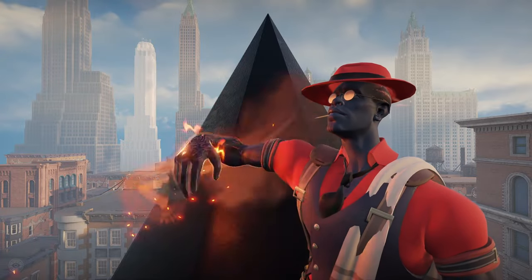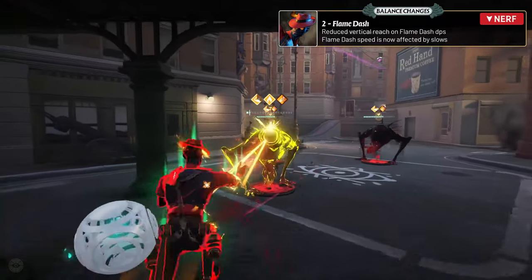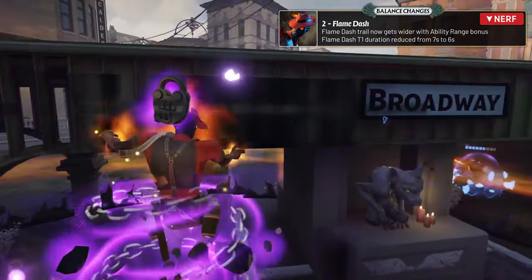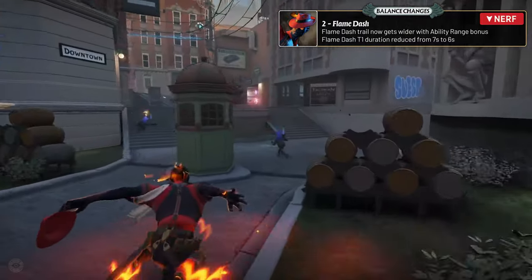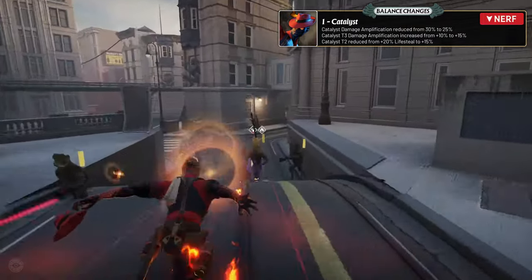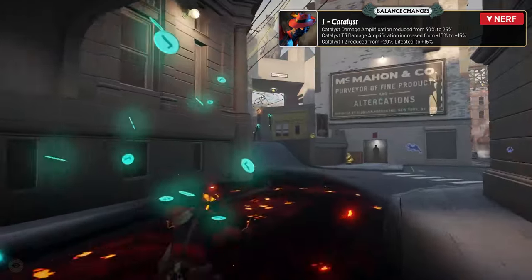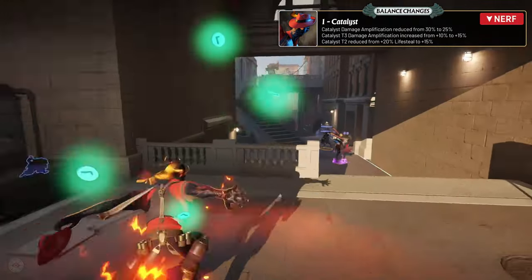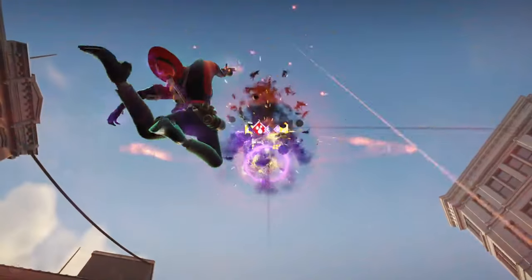Infernus saw a mix of adjustments. The vertical reach of his flame dash DPS was reduced, and the speed of flame dash is now affected by slows, impacting his ability to escape or chase enemies. The flame dash trail now gets wider with ability range bonuses, but the duration of the flame dash tier 1 upgrade was reduced from 7 seconds to 6 seconds. Infernus' catalyst damage amplification was reduced from 30% to 25%, though the tier 3 upgrade now increases it from 10% to 15%. The catalyst tier 2 lifesteal was also reduced from 20% to 15%.